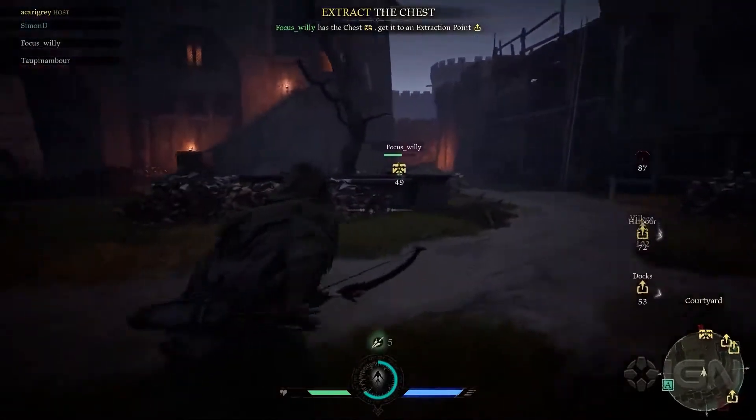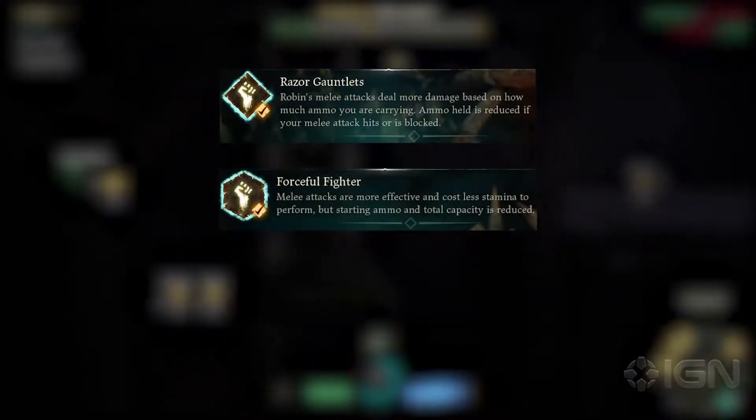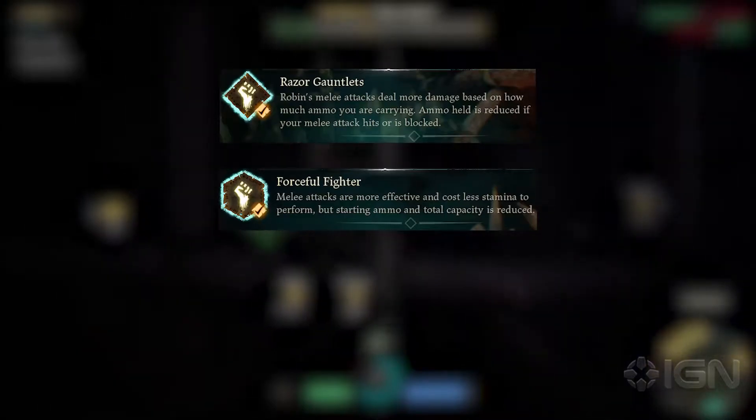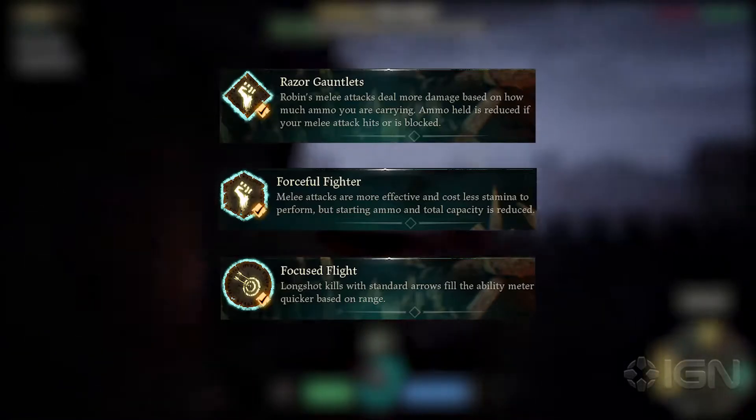Let's use this time to look at this ranger's perks. The core of this build is the razor gauntlets and forceful fighter, which is a great source of burst in a brawl. The third ability, Focused Flight, is niche, but has a lot of value in large maps like this.